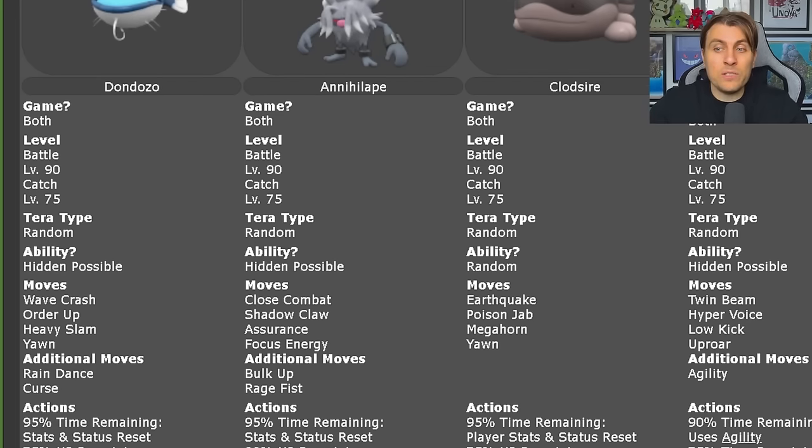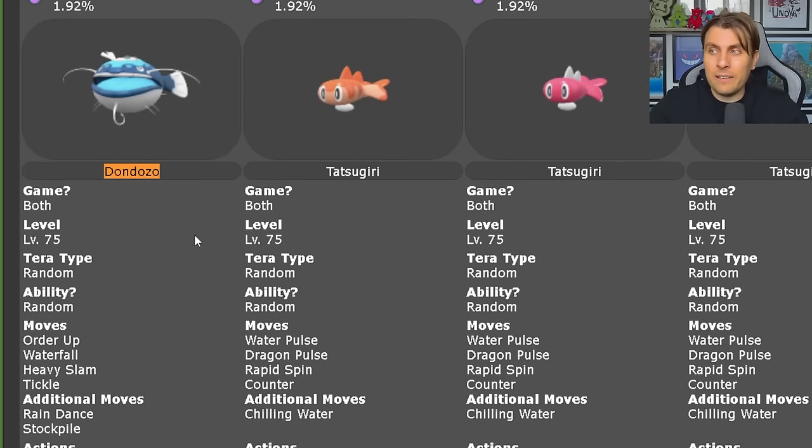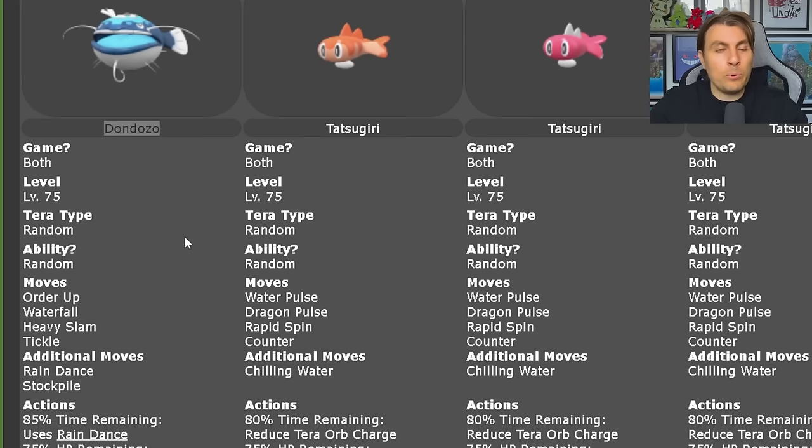Rain Dance and Curse are its other moves that I would suggest it probably has. If we take a look at the 5-Star Dondozo raid as well, you can see it's got pretty similar moves — the only outliers being Stockpile and Tickle. We've got some good reference to go off for this 7-Star Tera Raid, but of course things can change as it is the Mightiest Mark Dondozo, not just your regular 5- or 6-Star Tera Raid.